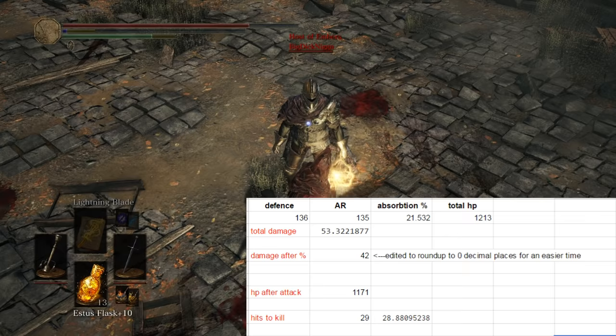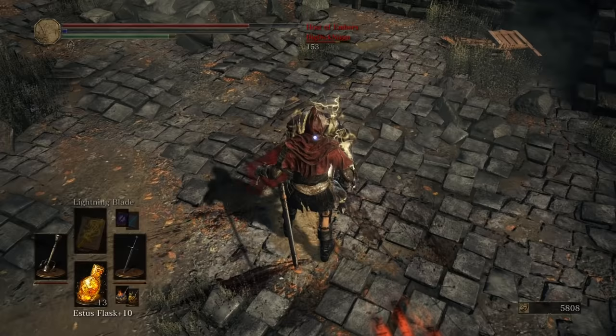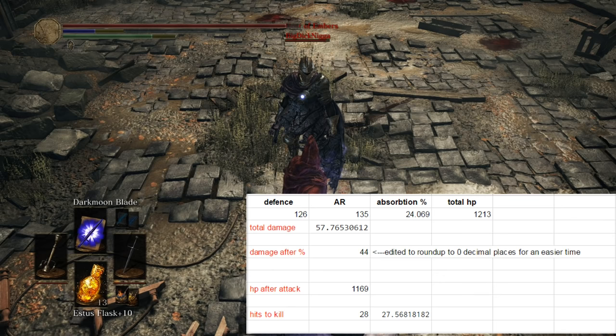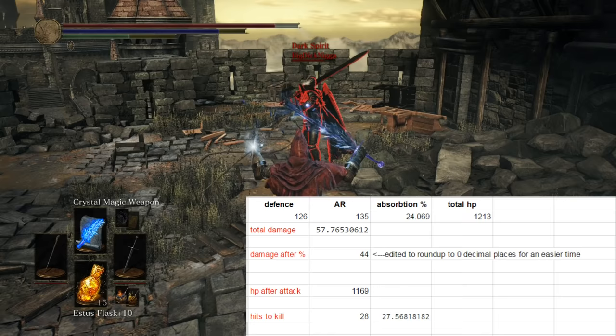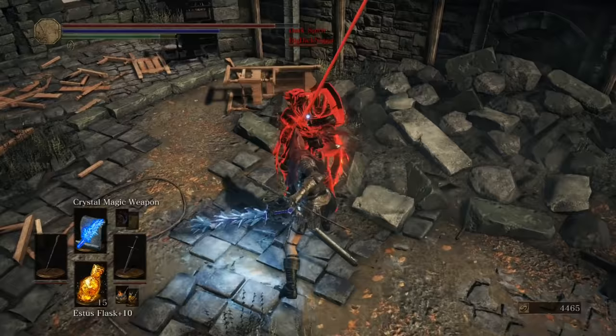We can talk about the last three buffs together: Lightning Blade, Dark Moon Blade, and Crystal Magic Weapon. All three require 30 invested in either Faith, or Int for Crystal Magic Weapon. Unlike in previous games, Dark Moon Blade doesn't give the insane damage boost it used to. All three apply exactly the same amount of damage to a weapon at base stats, which in terms of balancing is understandable. The benefit of Lightning Blade and Dark Moon Blade is that you can use them both on the same build, allowing you to pick a buff for whatever your opponent is weakest to. However, at base stats, all three only give about 40-45 extra damage per hit — enough to kill an opponent in about one less hit, maybe.